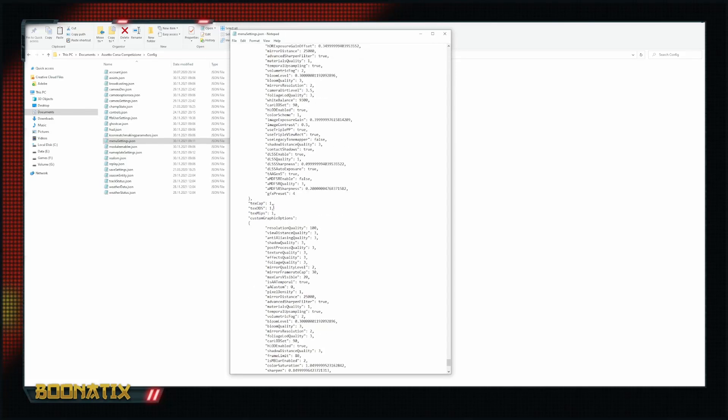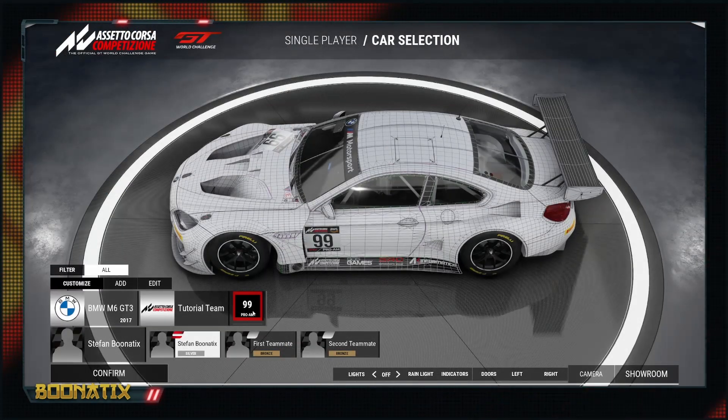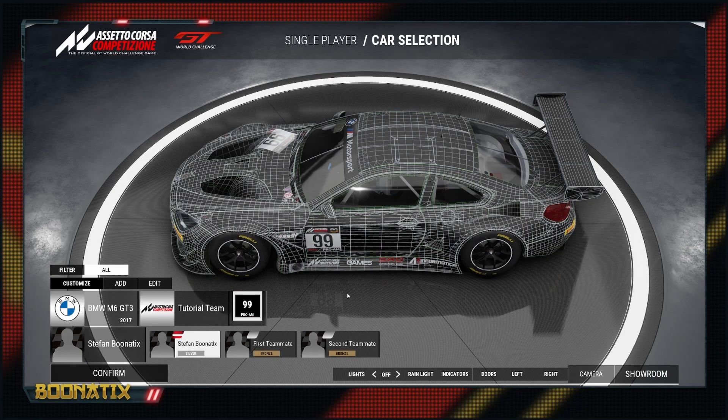There is a solution hidden in the menusettings.json file. Search for 'texDDS' — it is usually set to 1. If you change that value to 0, the game will no longer create DDS files and you can rework and update custom liveries the way you are used to. Be aware: changes to menusettings.json only work when the game is closed, so close the game, make your changes to texCap or texDDS, save, and restart the game fresh.